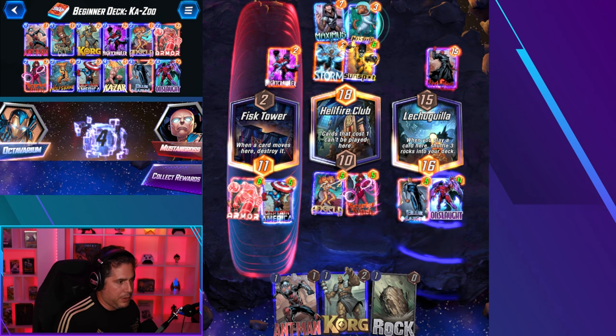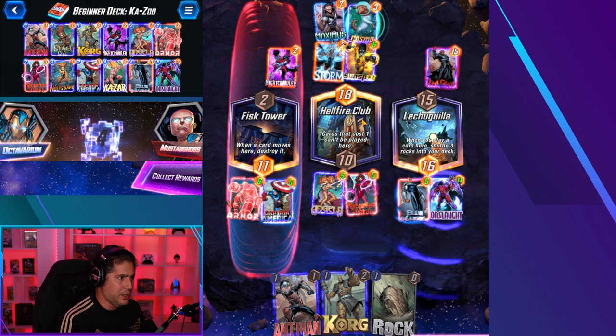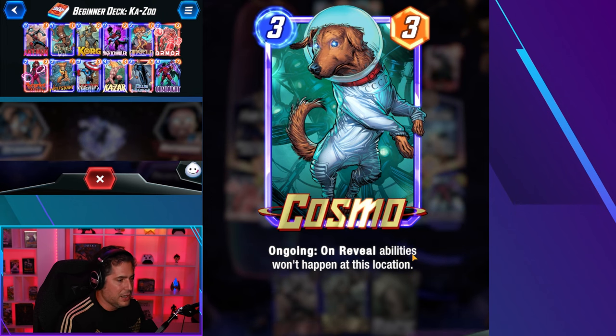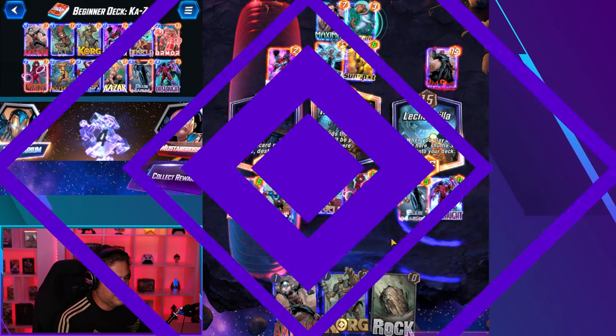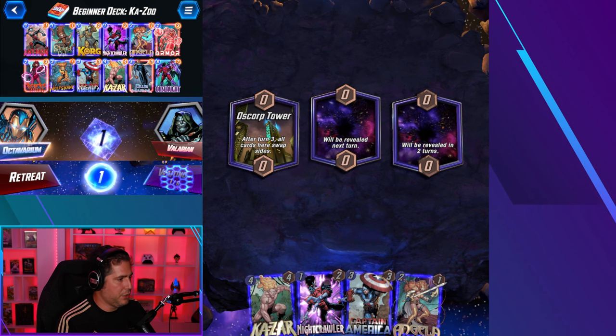We never pulled Kazar but that's the thing about this deck. The Scarlet Witch allowed him to keep playing into that lane continuously, which I did not expect. He played Maximus into that lane — I understand you want to play Maximus into the Cosmo because the on-reveal is nullified — but he over-committed to the lane. This is a classic, classic mistake.